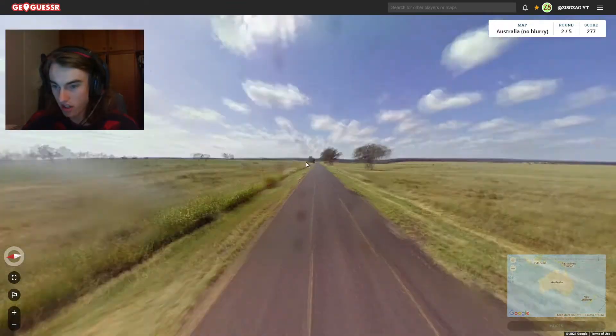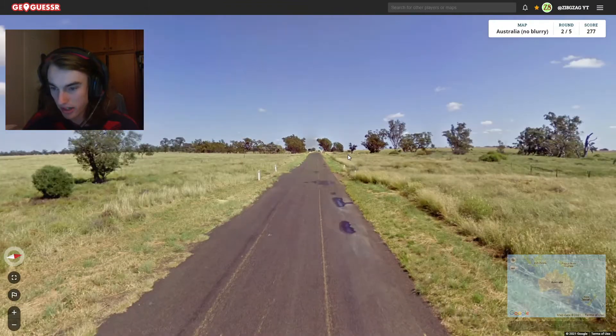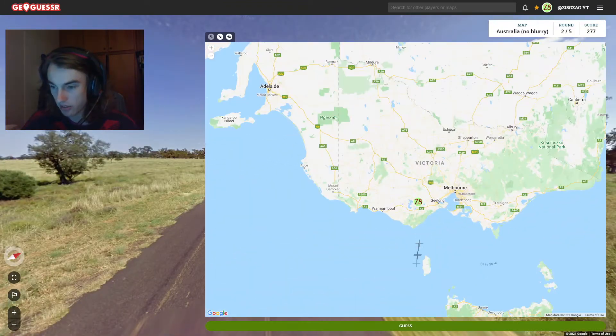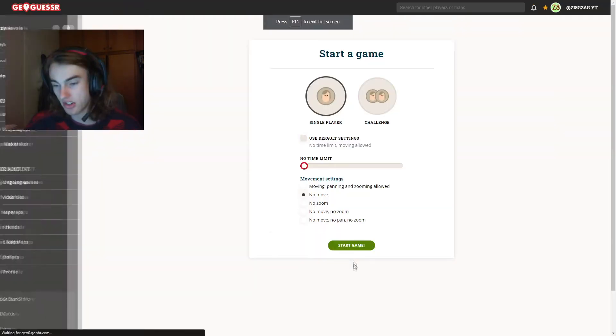We've got some Generation 2 here, not many trees — well, there are quite a few back there. It's kind of a poor quality road actually. I'm going to go Victoria because it's got a few less trees than I feel like Tasmania would have. It actually ends up being New South Wales, so no problem — we'll restart the streak.